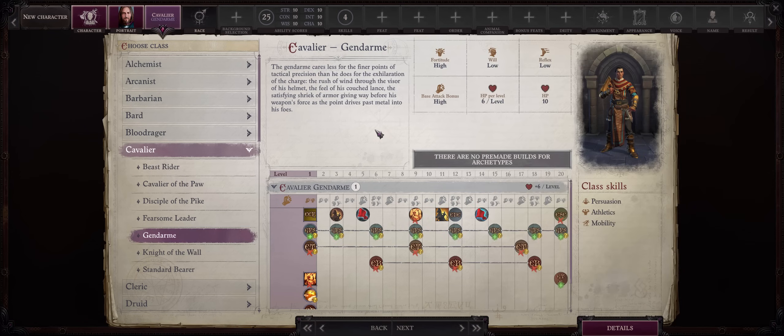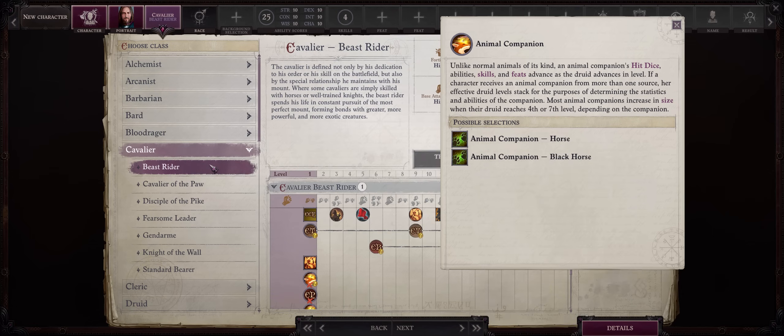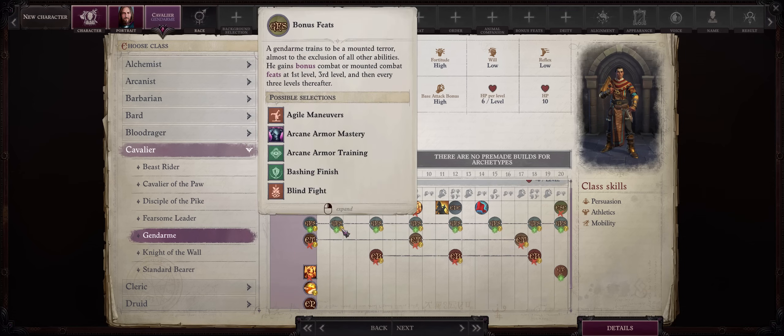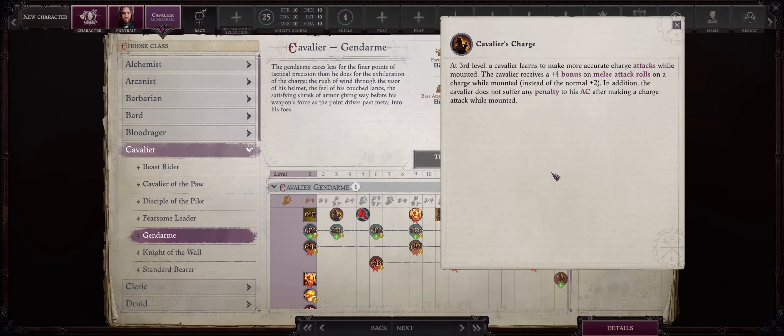Gendarme is another amazing choice for multiclassing. First, like most Cavaliers, it will continue your pet's progression. Unlike Beast Rider — which you want to start with to give you any pet — Gendarme is something you want to become afterwards. Most importantly, Gendarme offers a lot of bonus feats: one at level 1, then another at level 3. The Cavalier's charge ability can be pretty powerful too. Charge is very good in this game, and this will boost your attack rolls by a further +2, untyped, so it stacks with other stuff.